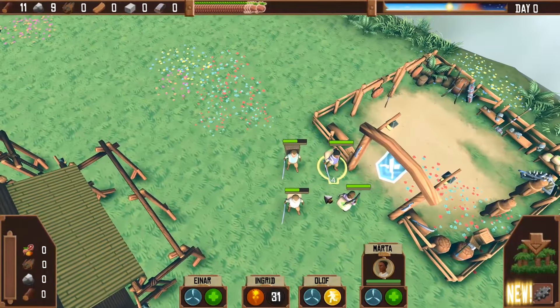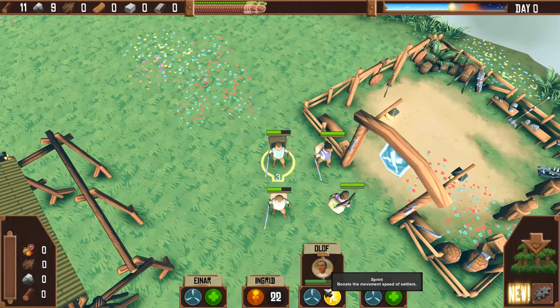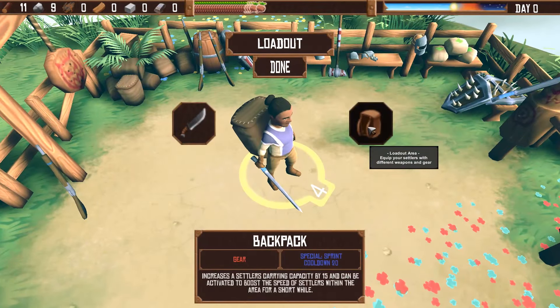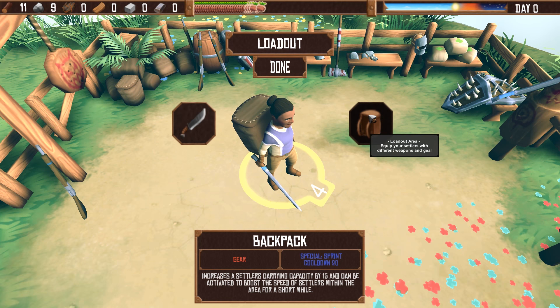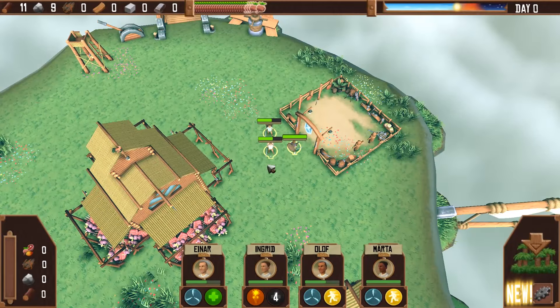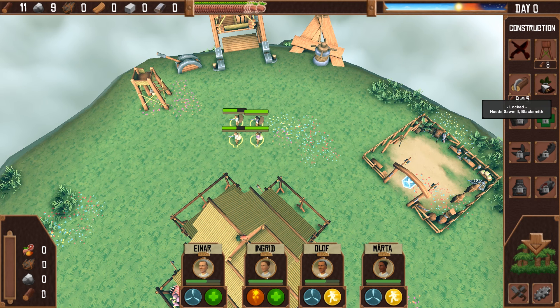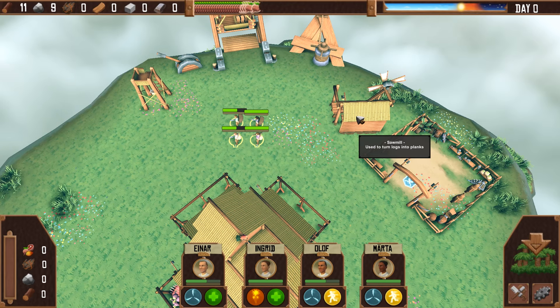It looks like only Olaf has a backpack. Let's do Martha — come in here, let's change you up and make sure you have a backpack. We can increase the carry capacity. We definitely need to get as much as we can downstairs first. Before we go anywhere, can we build a blacksmith? Actually we want a garden — we need a sawmill first. Let's put down a sawmill first.